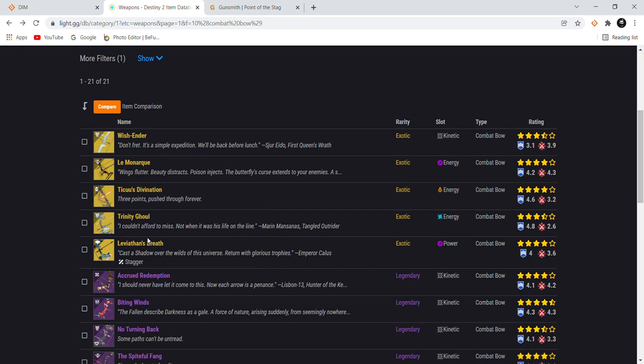Now for the exotic bows. First, Leviathan's Breath has Unstoppable Shot built in. When seasonal mods come around, the additional seasonal mod won't apply — just like Overload doesn't work on Lament because Lament already has Anti-Barrier built in. You won't be using Leviathan's Breath with anti-barrier mods, so forget about it. It's decent on stagger content but there are far better options, and its catalyst buff isn't enough — it needs more.